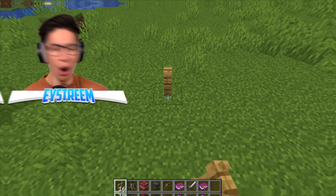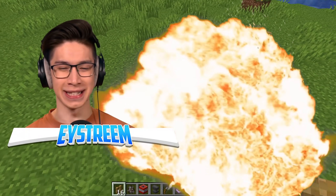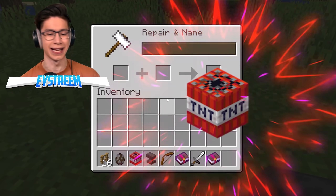That is so much loot! You already know it's gonna be an awesome video where we get to start it off by blowing up something — it is my favorite thing to do. So basically, you can get magical TNT that gives you double the amount of loot.